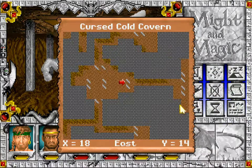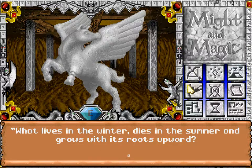Wait, this is 1814. What lives in the winter, dies in the summer, and grows with its roots upward? The answer code is R-X-R-X-R-X-O-V. What's R? R is I. This is an icicle.